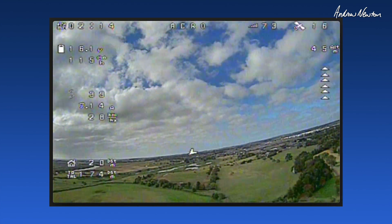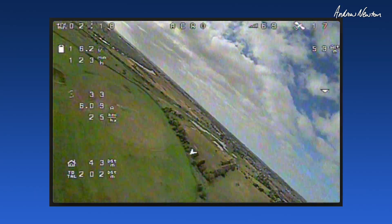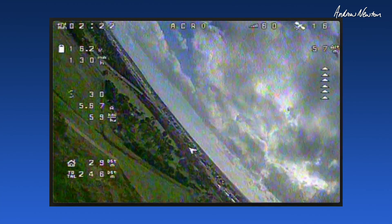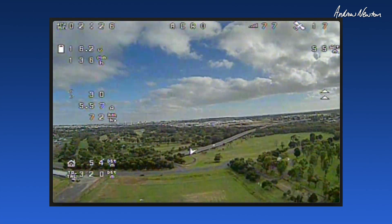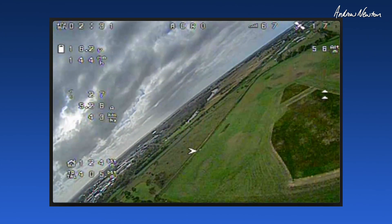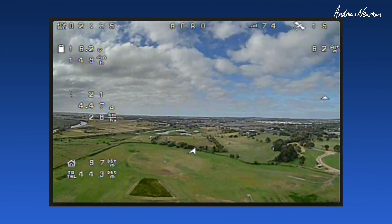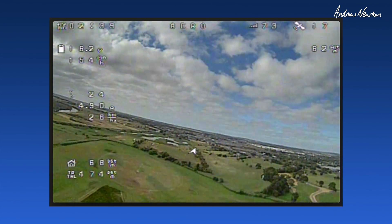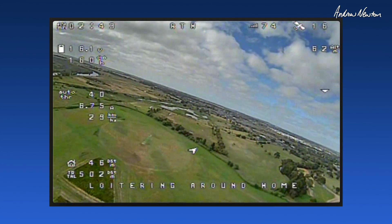Let's fly around a little bit first. Another thing with iNAV 2.6: you'll see we've got acro up in the mode rather than air, which is cool even though I do have air mode permanently enabled now. Okay, let's do return to home.